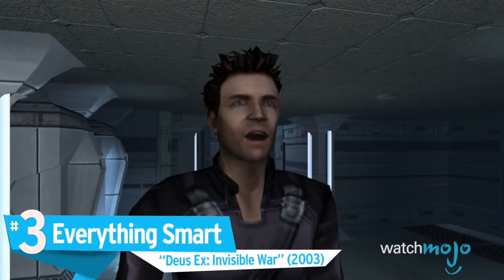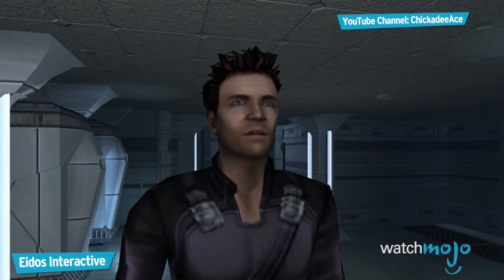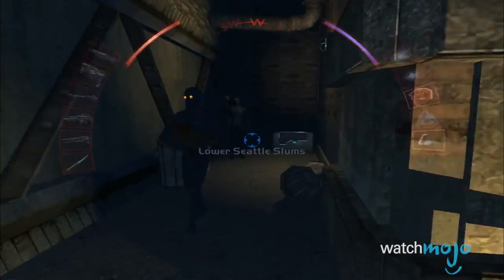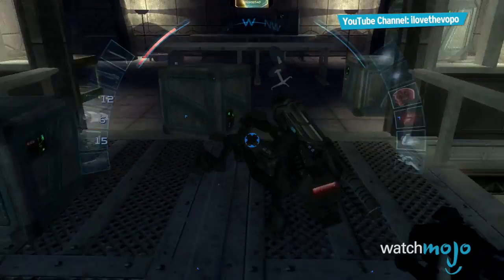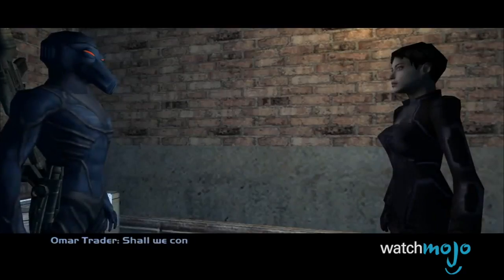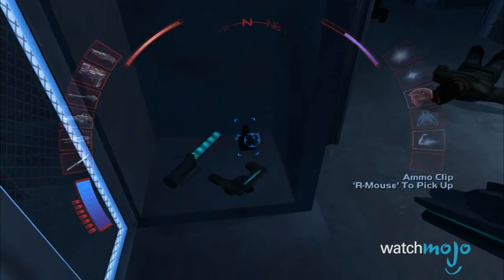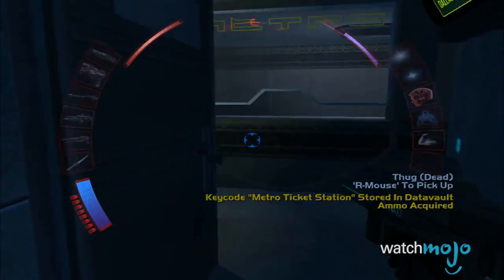Number 3: Everything Smart, Deus Ex: Invisible War. This game might as well be invisible to everyone anyway. Deus Ex fans won't even acknowledge this game's existence, and for good reason. Invisible War took several features out of the series, from smart AI to strategizing what ammo you should take, to the skills you should acquire. Even the dialogue choices felt lacking, as you'd find out later that they wouldn't even have a powerful impact on the story. And besides, how in the world is it that my shotgun uses the same ammo as my rocket launcher? Illuminati or not, that makes no sense.